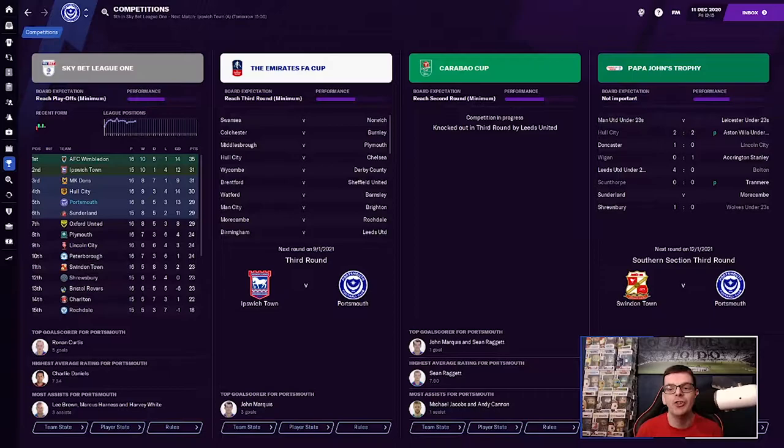On to the competition screen: our award for beating Walsall is to take on Swindon Town in the next round of the Papa John's Trophy. In the FA Cup, the third round draw has been made — it's not a glamour tie for us. Ironically, it's today's opponents, Ipswich, in round three of the FA Cup. Hopefully we can get through that and maybe get a money spinner in the next round. In League One, we are currently sitting fifth. AFC Wimbledon still lead the way on 35 points, although Ipswich have a game in hand and are on 31. MK Dons also have 31, Hull have 30, and there's us on 29 with Sunderland and Oxford.